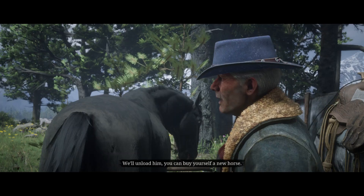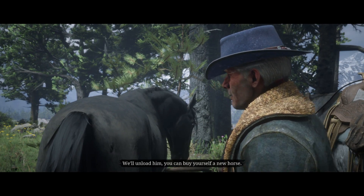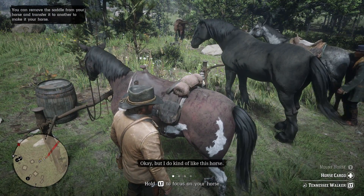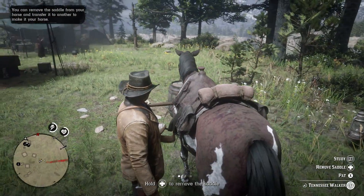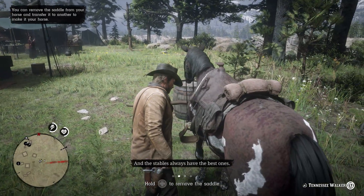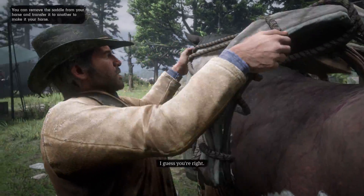There's a decent dealer there. We'll unload him, and you can buy yourself a new horse. Put your saddle on him. Let's get going. Seriously? Okay. Well, I do kind of like this horse. There's nothing wrong with two horses, and the stables always have the best. Well, I guess you're right.